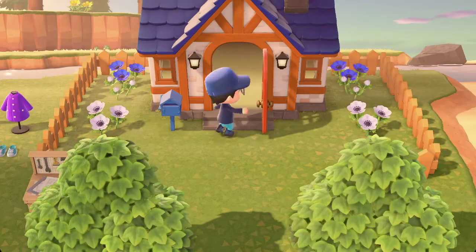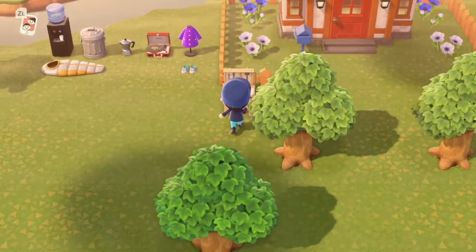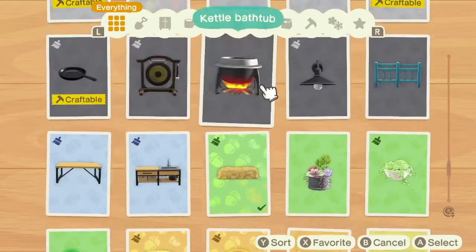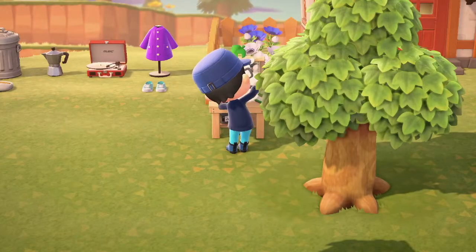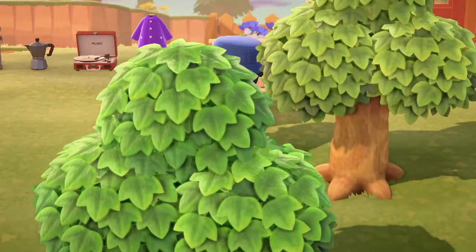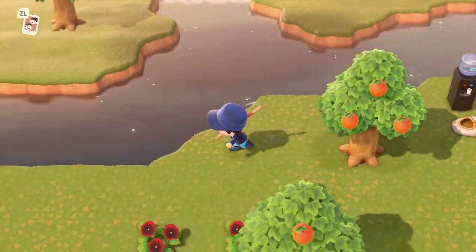I was making the cardboard boxes for Rosie, and debating what to do about the incline. The cliffs are just too angled at the moment for that to work. I feel like we need an incline to help with the infrastructure in order to raise our town rating, to get the ability to fix the ramp like I want. So that's the dilemma I'm facing.